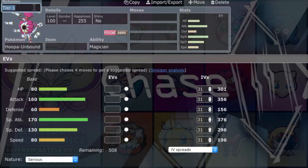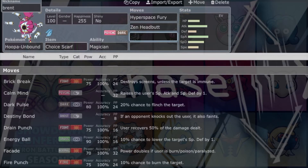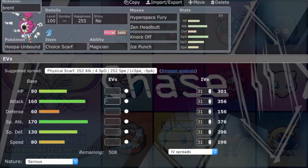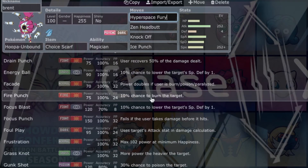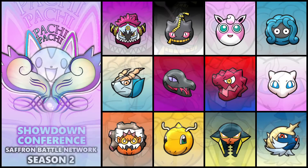Base 160 Attack, base 170 Special Attack, amazing speed at 130, great HP, and it just gets amazing coverage — Energy Ball, Drain Punch, Destiny Bond, Magician, Knock Off, Hyperspace Fury, Hyperspace Hole, Psychic, Nasty Plot, Calm Mind, Dual Chop, Trick Room, Thunder Wave, Taunt, Substitute, Ice Punch, Grass Knot, Gunk Shot. This thing gets a lot of coverage, and if I can use it effectively, it's going to be a really huge threat to every single team in this league.